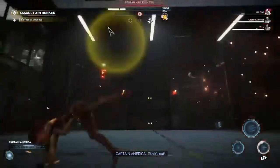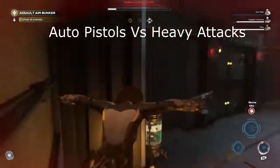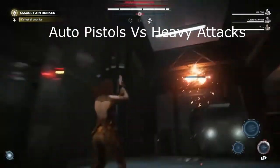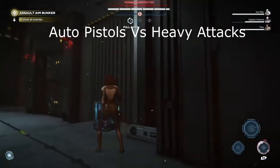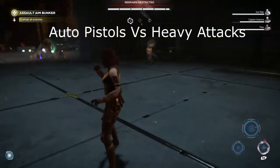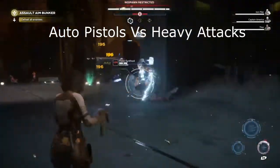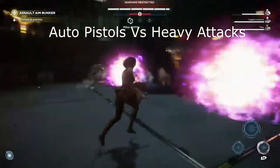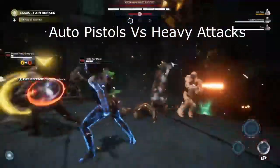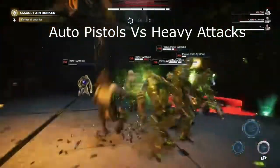The easiest way to stun enemies is with auto pistols. There's also heavy attacks - she probably has the best heavy attack chain in the game when it comes to stunning enemies, mainly because after each heavy attack more stun damage is added on. So the combo finisher for the heavy attacks does more stun damage than the beginning heavy attack, and it almost fills the stun bar up fully on most enemies even with zero intensity.